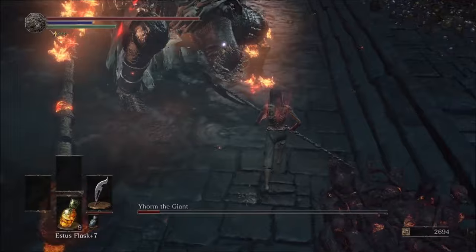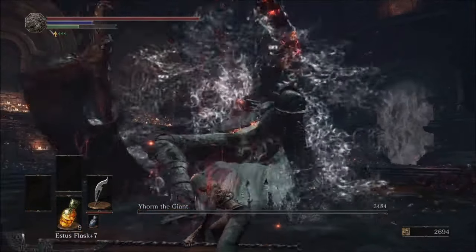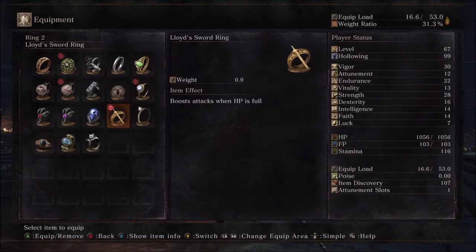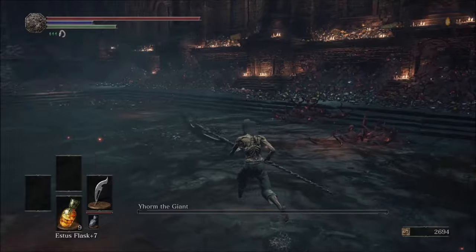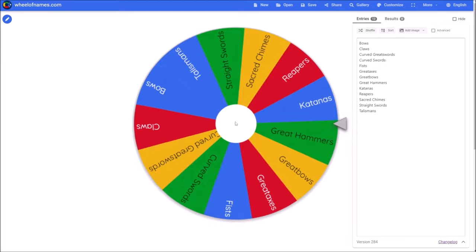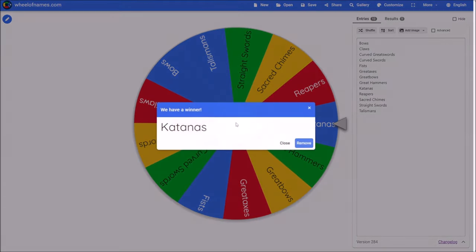Gundyr's Halberd has good reach to hit his arms and head for a stagger, and a successful Riposte will take out a huge chunk of his health each time. The only thing to watch out for are his extended combos in Phase 2, but once you learn all his extensions, you can think of it as Phase 1 with some fire. I use the souls from that fight to get strength to 30, but that's not going to make an immediate impact on anything just yet because our next weapon class is Katanas.